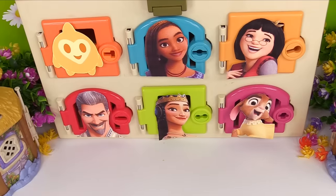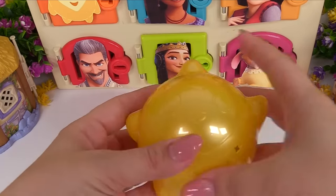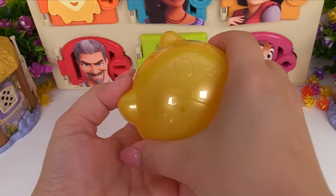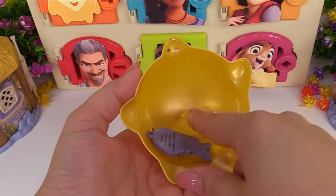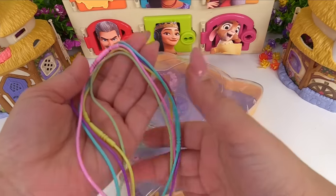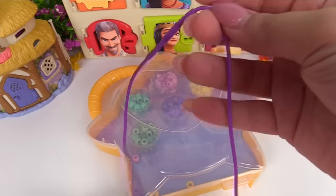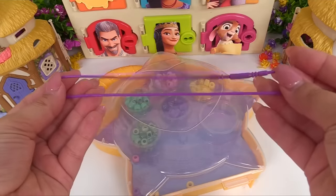Next up is Asha's door. Look who showed up — it's Star! What's inside Star? It's something magical. Looks like we get to make something for Asha. We're making a necklace for her. Let's pick the purple one for Asha — it matches her dress.